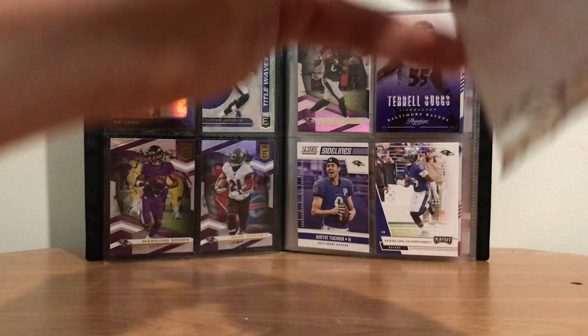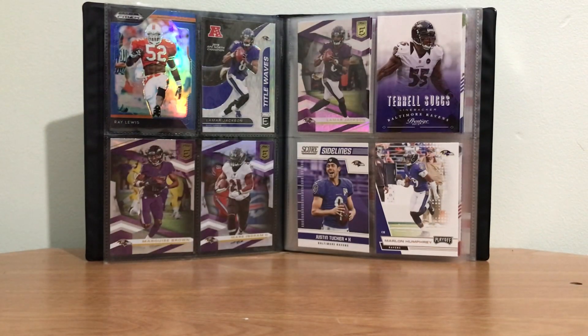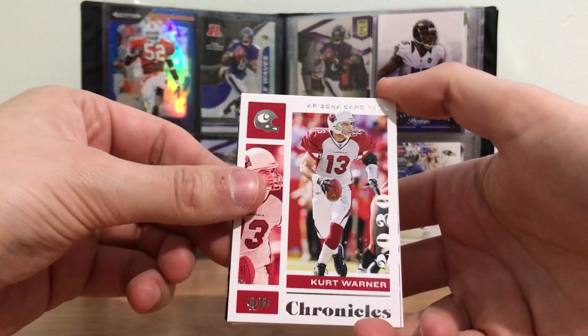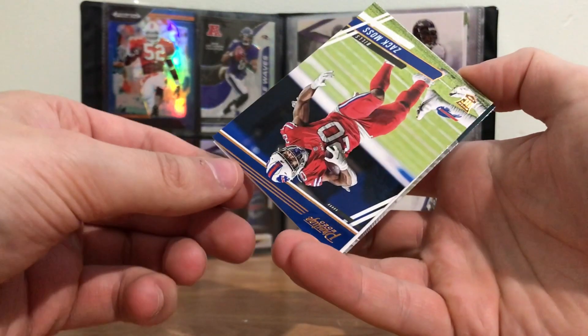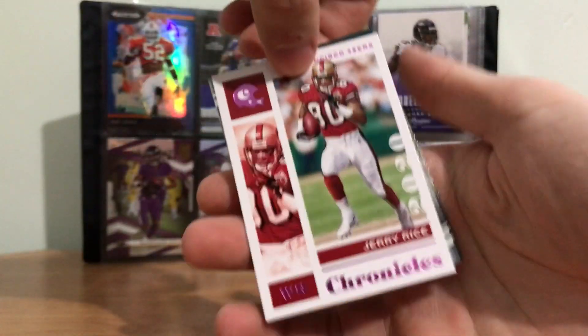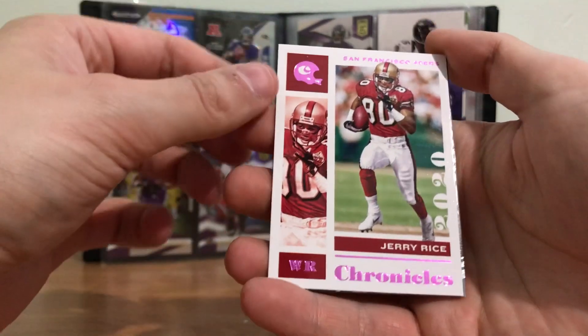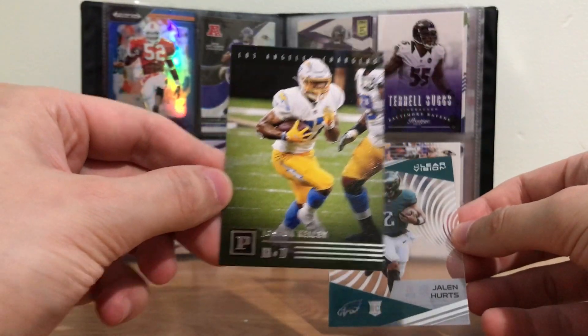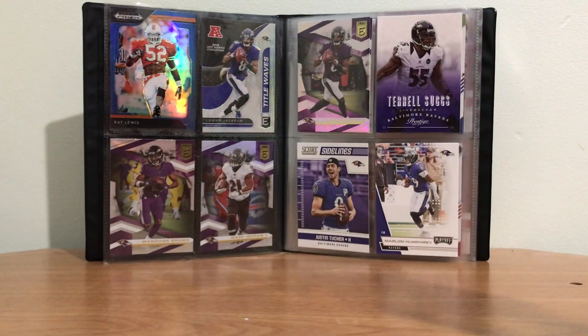Next pack — I think there's eight packs in each box. It's so much easier to open from the bottom. Kurt Warner, Arizona Cardinals. Zach Moss rookie card, looking good. A Jerry Rice card — this looks like a pink one too. Jerry Rice pink. Another Jalen Hurts — there we go. And then our last card in the back, Joshua Kelly. We're going to sleeve this one as well. Love the rookie QBs.